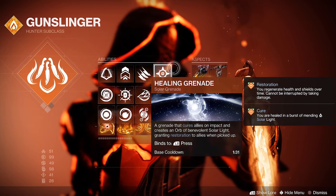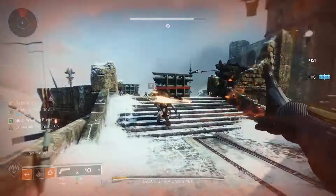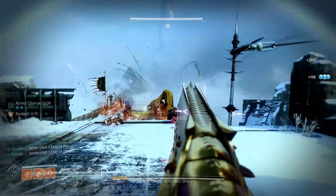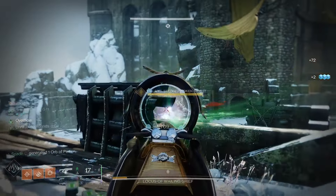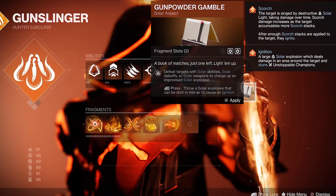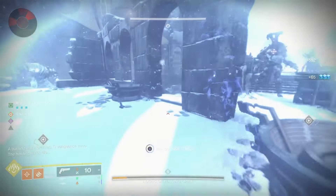As far as your grenade goes, I'm running Healing Grenades to help proc Restoration and maintain it with Solar weapon kills. It also comes in handy when you can't proc Assassin's Cowl and need a boost to your health. For the second aspect, I'm running On Your Mark — since we're running Healing Grenades, it's really our only option. But if you opt not to use Healing Grenades, Gunpowder Gamble is a better alternative, as On Your Mark only buffs handling and reload speed.